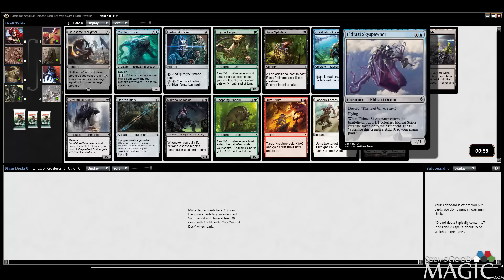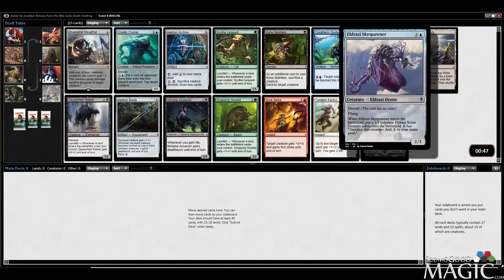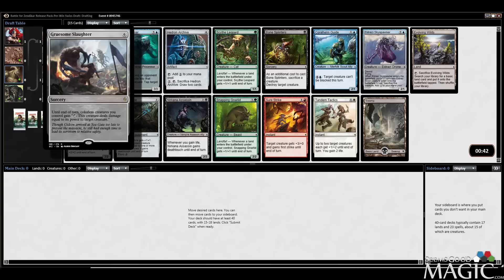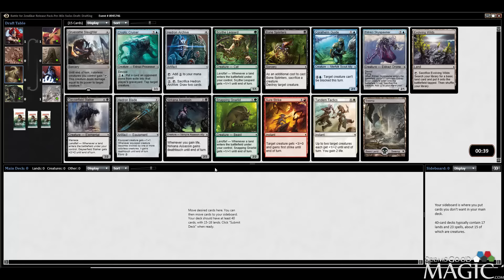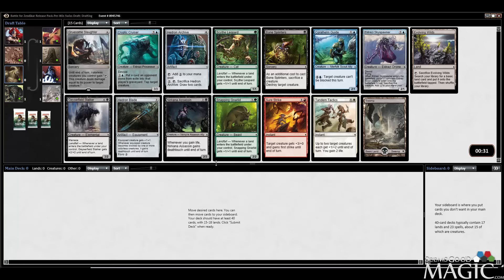I'm looking at Skyspawner here. This card is pretty awesome — good first pick. There's also Snapping Gnarlyd and Scythe Leopard, but I love Skyspawner: really versatile card and you get multiple bodies. Gruesome Slaughter is the rare — kind of difficult to build around; you have to have quite a bit of colorless creatures and it's expensive. There's also Hedron Archive, which is colorless, but I think Skyspawner is just really good, so we'll first pick that.